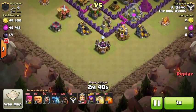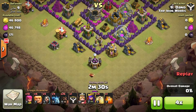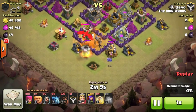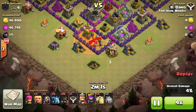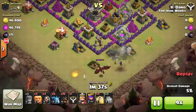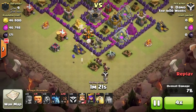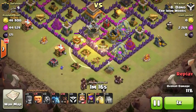We'll start with a standard clan castle pull — I'll go ahead and speed it up. There's a couple minions, I put down a giant. I know there are no bombs here so that's okay. Here comes the dragon, poison spell down, and we'll draw the dragon out and work on them with our troops — got archers, going to put down some wizards, then drop some minions to finish the job.